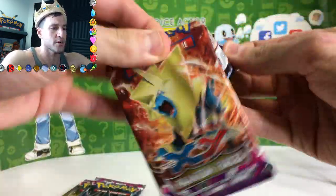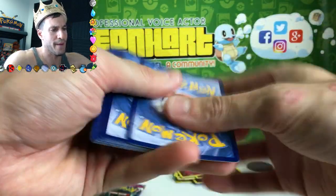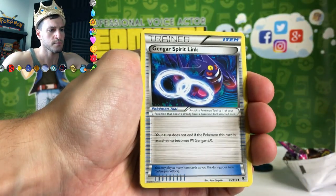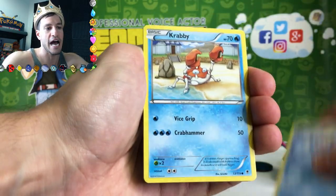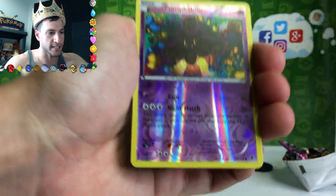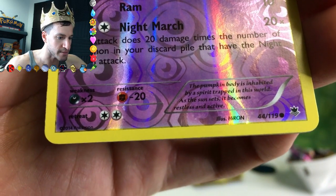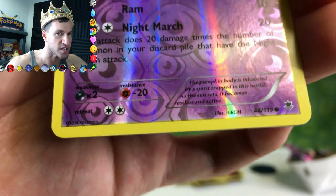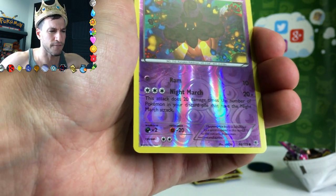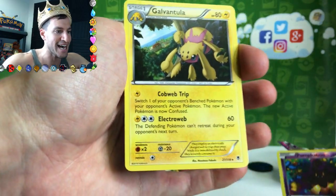Three Phantom Forces packs remaining in this mystery power box — a blast from the past! Please remember to leave a like if you enjoy these openings. First Phantom Forces pack: Haunter, Kingler, Gengar Spirit Link, Special Energy, Totodile, Krabby, Helioptile, Gligar, Diancie, and Pumpkaboo. That Pumpkaboo description: 'The body is inhabited by a spirit trapped in this world; as the sun sets it becomes restless and active.' Pretty crazy lore! The rare is a Galvantula — non-holo rare.